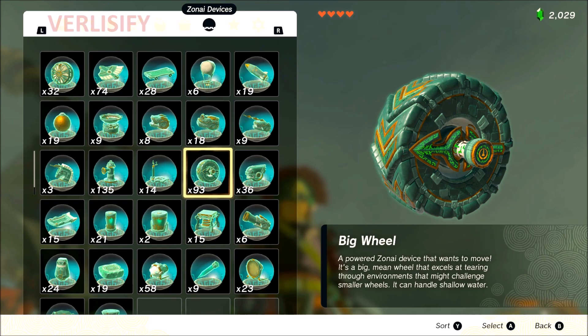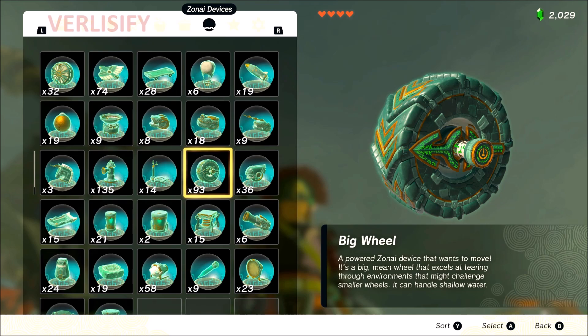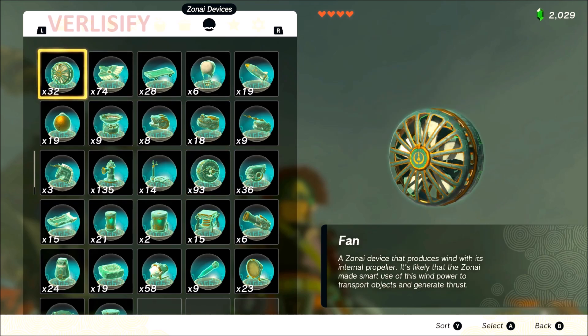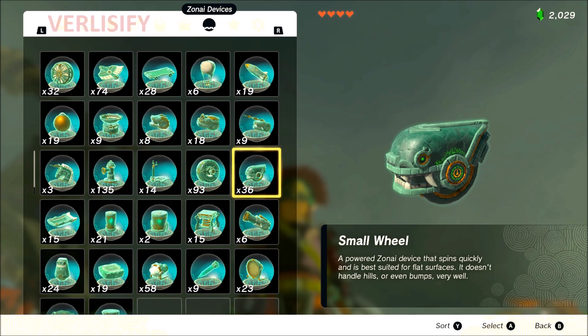Big wheel: C tier. I haven't really found many more uses for the big wheel over the small wheel. The small wheel is quick, it works, it gets you around. Big wheel is a big mean wheel that excels at tearing through environments that might challenge smaller wheels, but you can still find something too steep — it's not like an all-terrain wheel. Haven't really found too many scenarios where the big wheel is just better than the small wheel. It moves slower, still a bit more clunky, and you can just make the hover cart — two fans, one steering stick — and that kind of outclasses the big wheel in every situation.